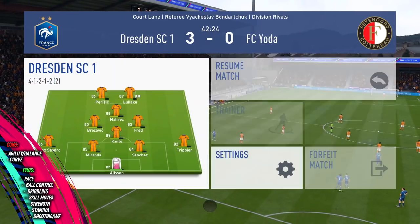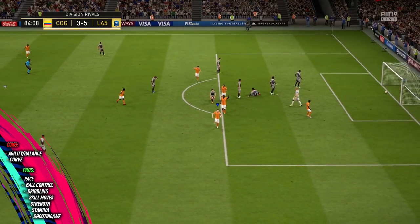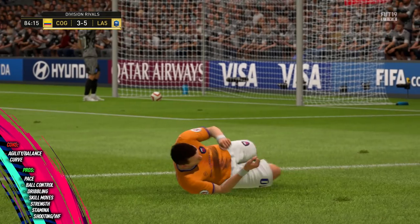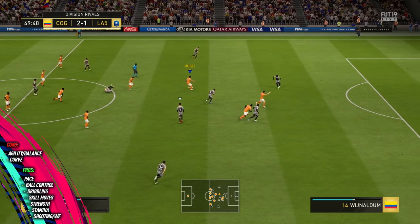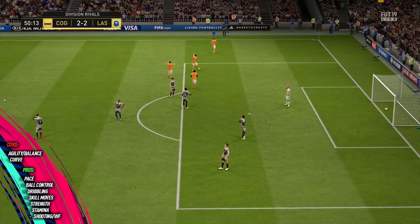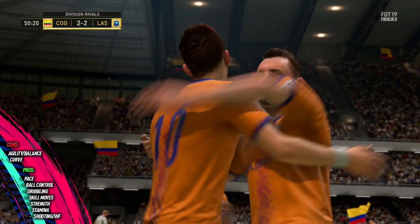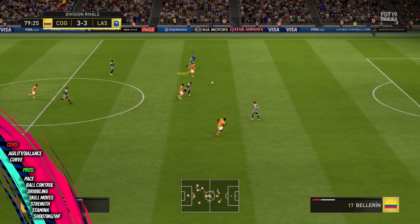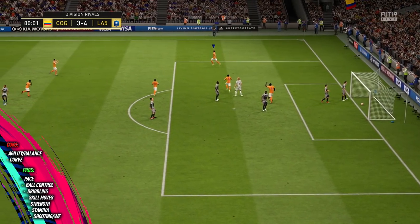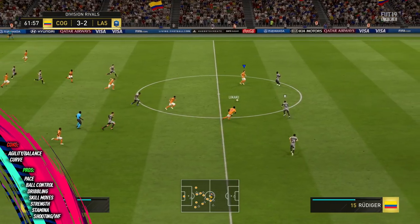Overall he seems like a real solid option as a left winger, left forward, or left striker if you want to switch formations in game. On the positives: he scored a whole bunch of goals and created a lot too. His 86 pace really shows when he's off the ball making key runs — that's when you notice how quick he is. Ball control is impressive too; as soon as he takes that first touch he brings it into his feet nicely and dribbles really well. I was worried he might be clunky at 6'1 without great agility and balance, but that certainly wasn't the case.